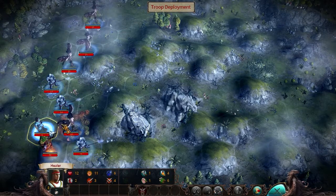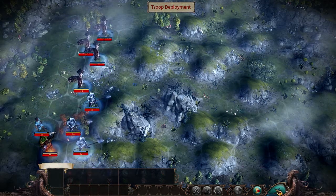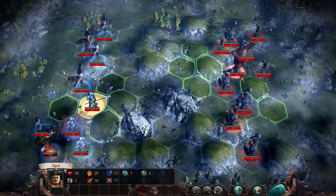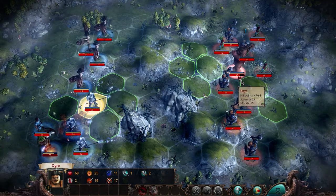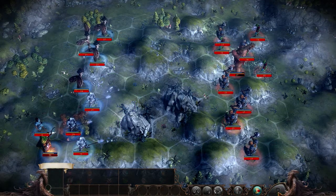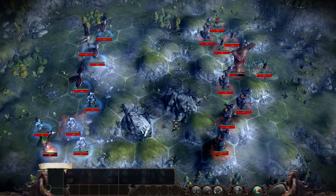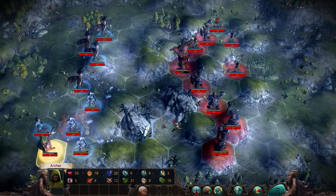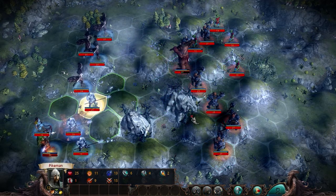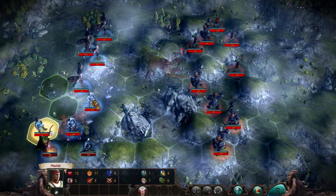You go there. You go there. You guys go here. There's the Ogre — Ogre first. Everything else is pretty much just fodder anyway. The fact that Ogres have Hill's Knowledge is what really makes them deadly. This will kill that. You guys move up, you move there.